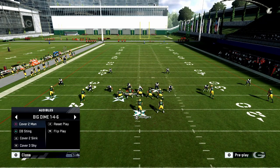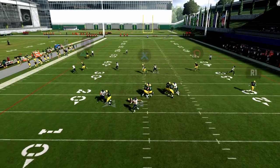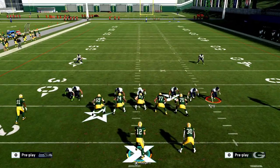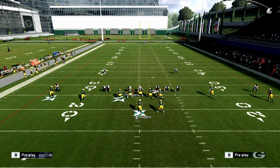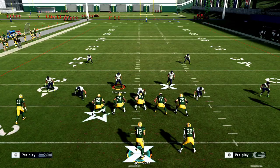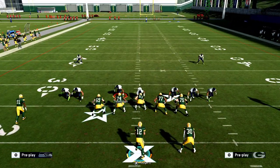We can do the same thing on the other side of the formation, and this is why the Dime 146 is so universal. I'm going to audible to Cover 3, do everything the same, and slide that guy in off the right edge. At the snap of the ball you're now sending pressure from the right edge. It looks exactly the same to the offense but it's coming from completely different coverage shells — one's from a Cover 2, one's from a Cover 3. You can get pressure sending very, very few people at the quarterback. In my opinion, it's the best blitzing scheme in the game.